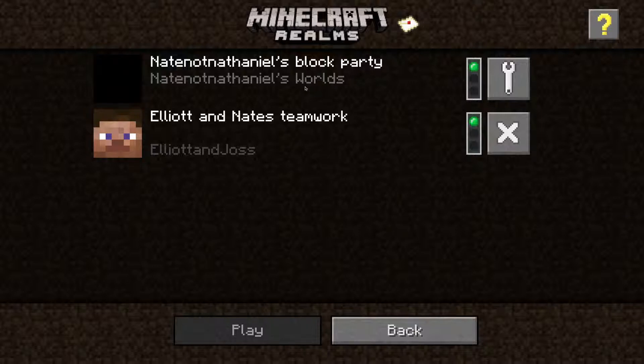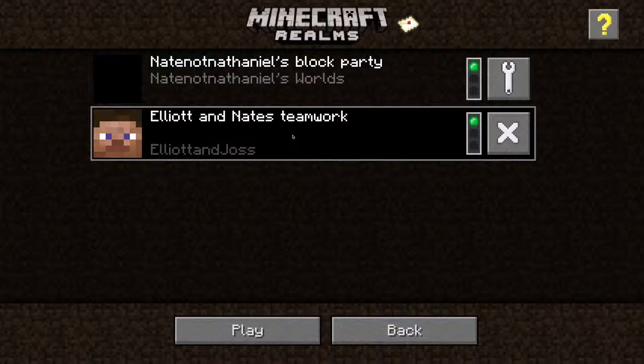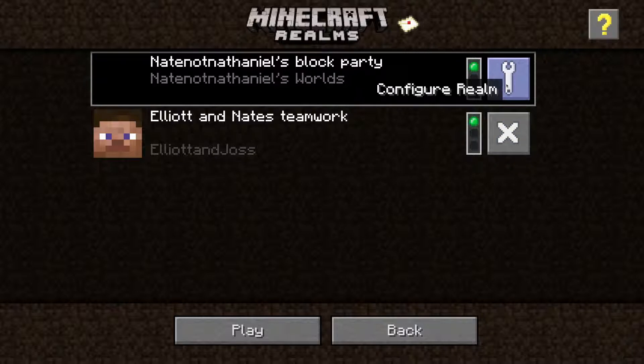We've got my world that I pay a subscription for and my friend's world. On this menu screen you can click on things and it'll say play and back. You can click on my friends and it'll say play and back, same thing. You can leave realms — if it's an open realm you can go to configure realm. Leaving the realm means your friends will need to invite you again. You invite people to your realm or they invite you, so there are no strangers you're really playing with.